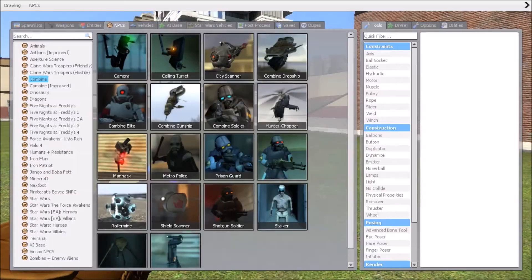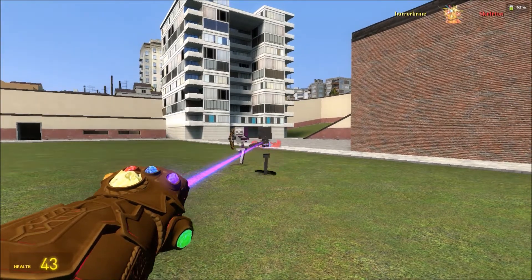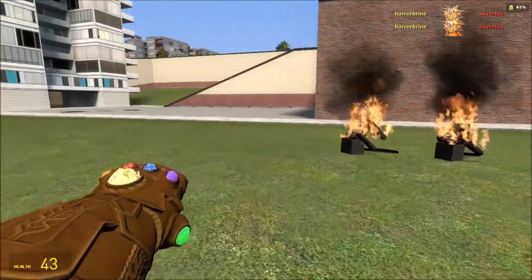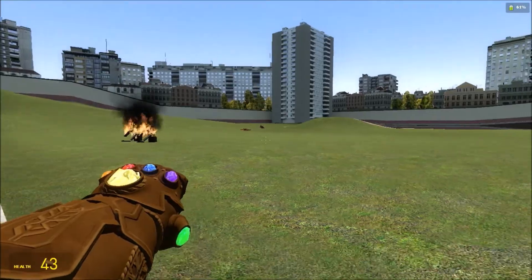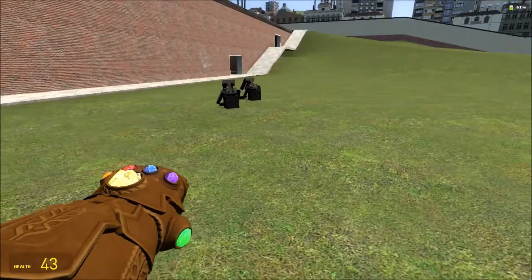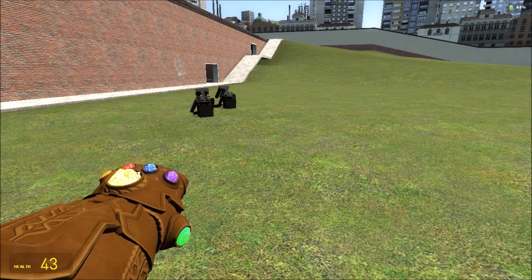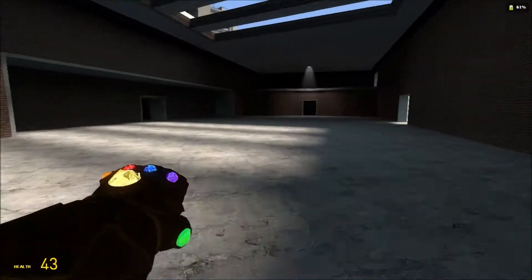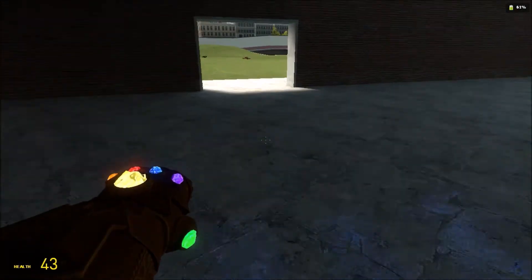So we got Energy Beam. If we spawn some skeletons out here, it basically just shoots a beam of energy and lights them on fire for extra damage. So yeah, that's pretty cool — actually, that's pretty lit. Get it? Because... ah, forget it. You're probably clicking the unsubscribe button right now.